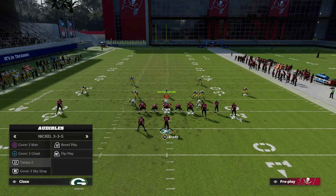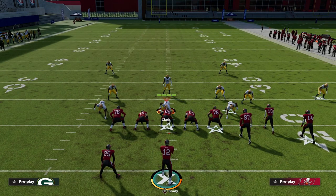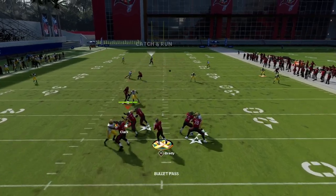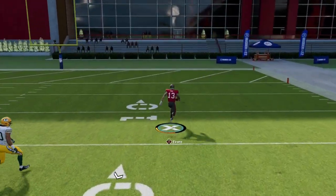Let me show it from three through five wide and show you what they have to do to stop it. All I have to do is snap the ball, and what you'll see is that the skinny post, once he crosses the face of that safety, is going to beat the Cover 2 defense over the middle of the field.